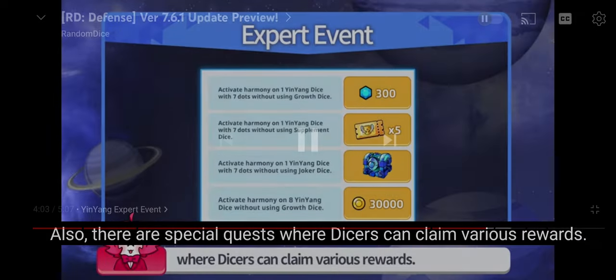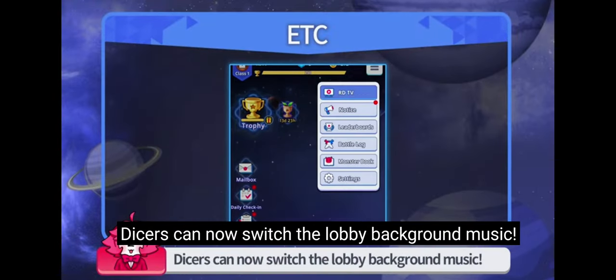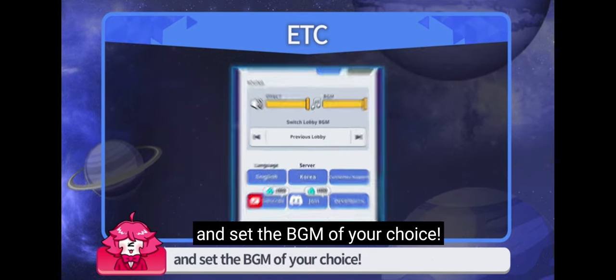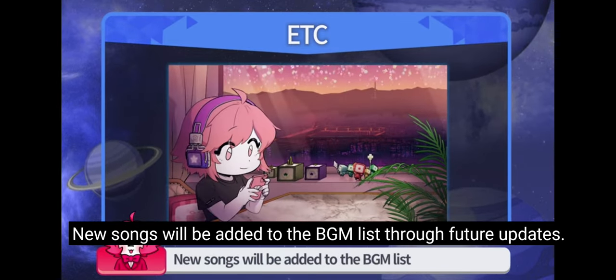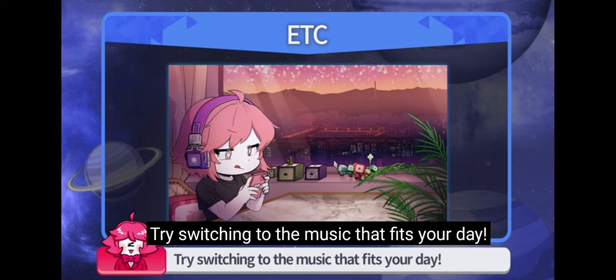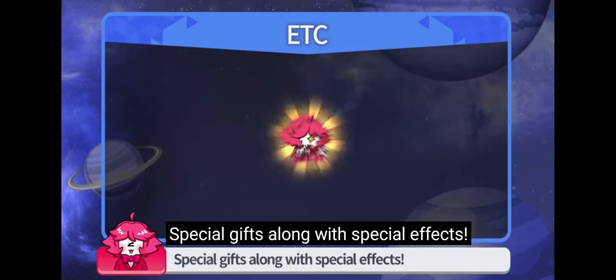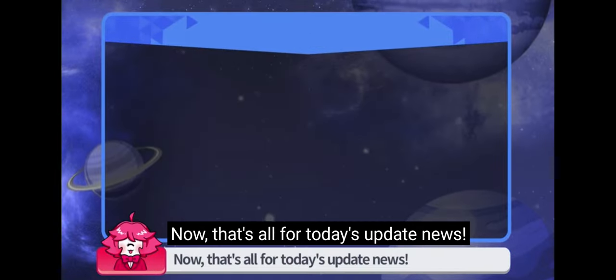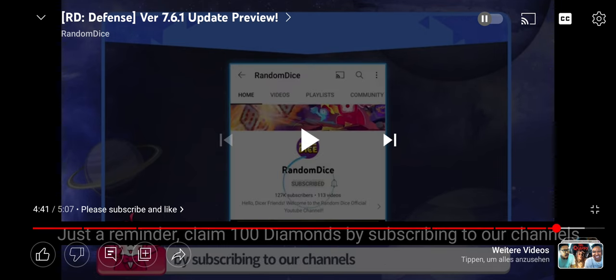There are special quests where dicers can claim various rewards. We hope you enjoy the new Yin Yang Expert event. Dicers can now switch the lobby background music — go to settings from the top right corner and set the BGM of your choice. I knew this music would come back! New songs will be added to the background music list. Golden Pass nickname effect is added — dicers with golden pass will now have special effects on their nickname, along with special gifts. That's all for today's update news. Claim 100 diamonds by subscribing to their channel. This update is nice — lots of balance patches.